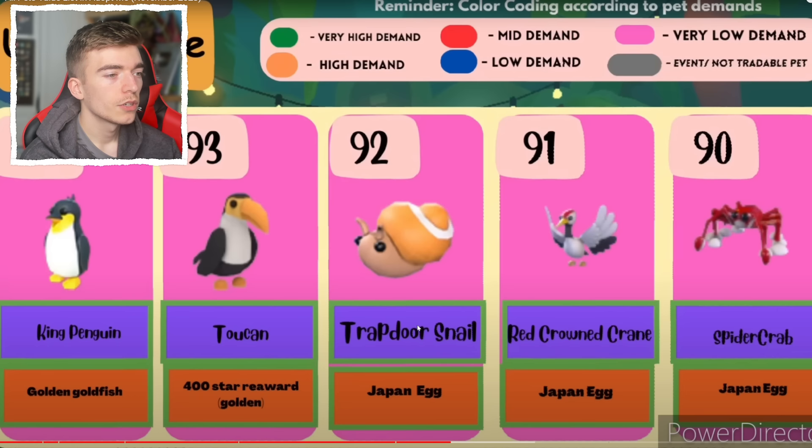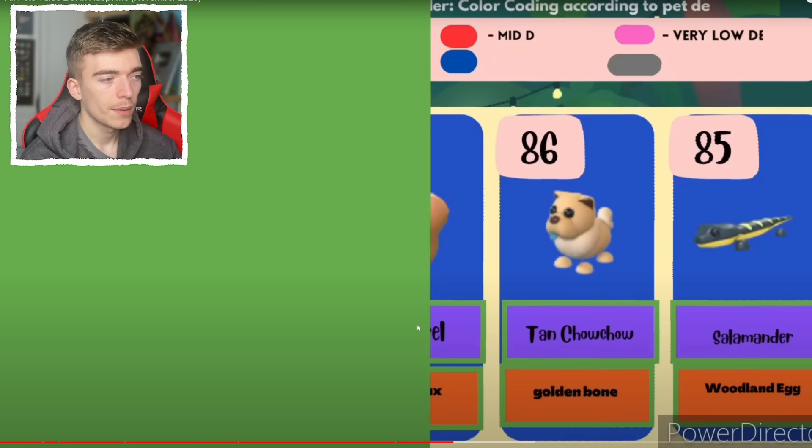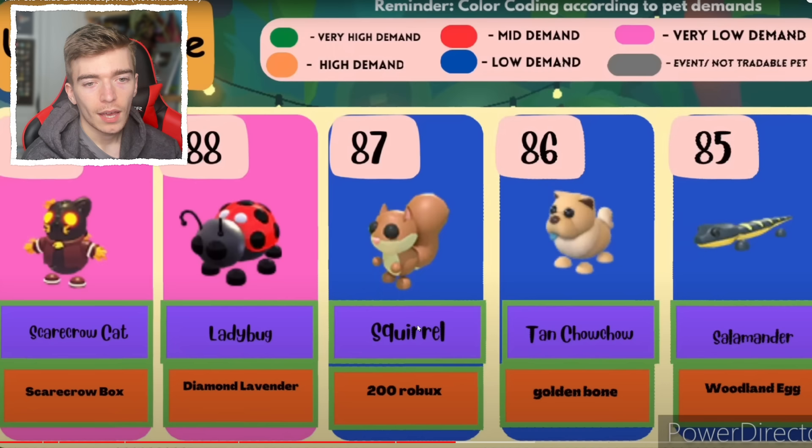A bunch of these are out of the Southeast Asia and the danger eggs. Then we've got the golden goldfish, the new penguin, a toucan, a trapdoor snail, a crane, and a spider crab. The scarecrow cat — really? How is that that high? I mean, I guess it's kind of cool, people like it.